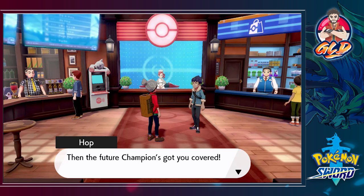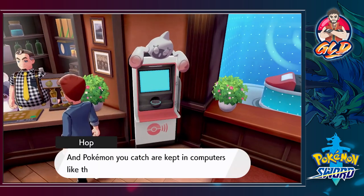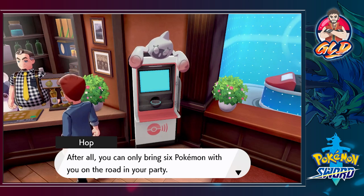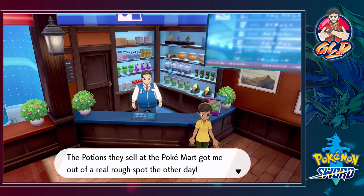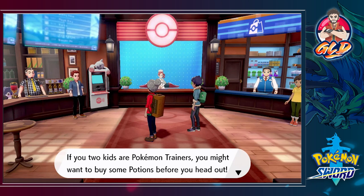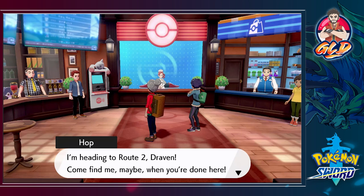Hop asks, 'Level with me, Draven - is this your first time in a Pokemon Center?' Not really. 'Then the future champion's got you covered. First things first, you talk to the lady at the counter if you want your Pokemon healed up. Pokemon you catch are kept in computers like this one - after all, you can only bring six Pokemon with you in your party.' Hop says, 'I'm headed to Route 2 - Draven, come find me when you're done here.'